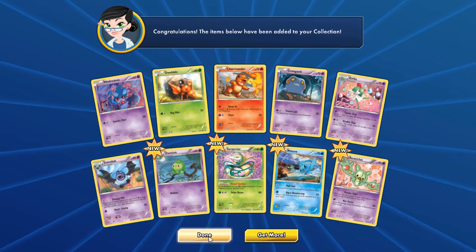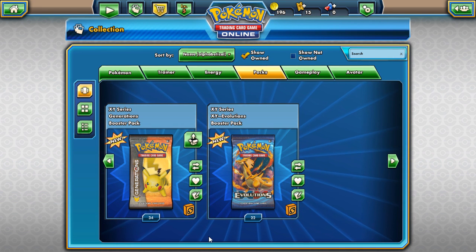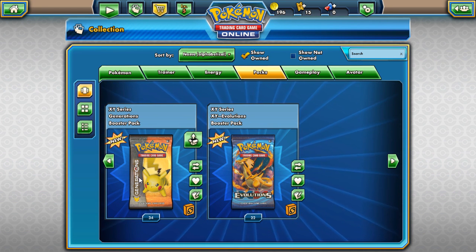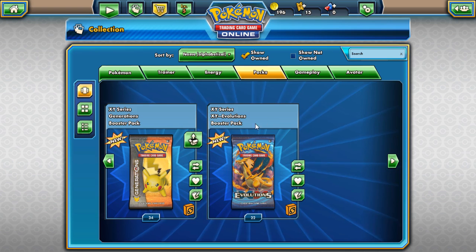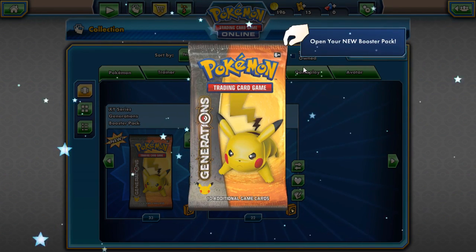Let's do this — Phione — come on, be good. Not so good pull from these last few packs. We got the Charmander. Now we're gonna do our XY — this is Generations from the X and Y series. This is going to be a very long pack opening so far. We're like three minutes in and we got amazing pulls, so I'm excited to see what other amazing pulls we get.